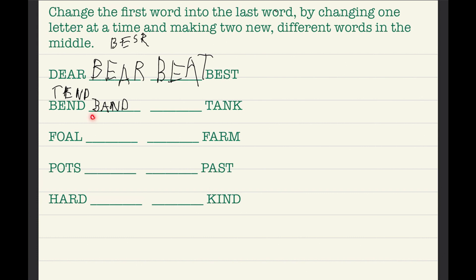So now with our newly found word 'band,' we have to swap one letter. We cannot change A or N, but we can change B or D. Swapping D and K gives us 'bank' — and that is a word! That's where you get money from. So we have two words: 'band' and 'bank.'